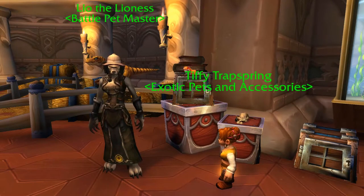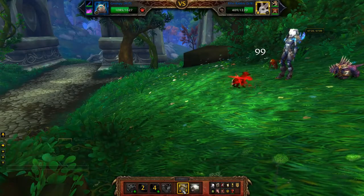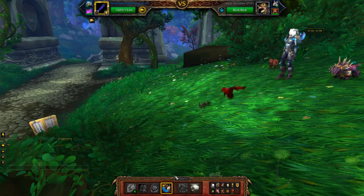A Marked Flawed Battle Stone upgrades a pet to Rare quality. These stones can be bought from Leo the Lioness in the Magical Menagerie in New Dalaran. Capturing pets is fairly straightforward — just reduce the pet's health below 35% for the trap icon to light up, then throw the trap until the pet is captured. Then continue to defeat the remaining pets if there are any.